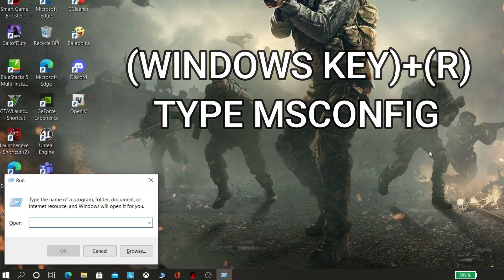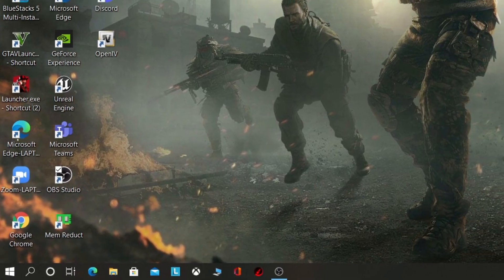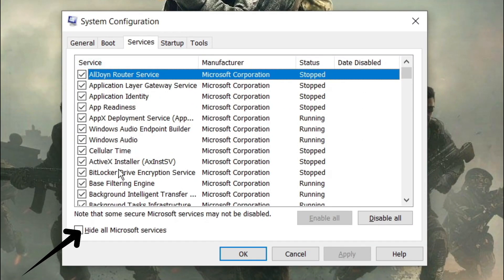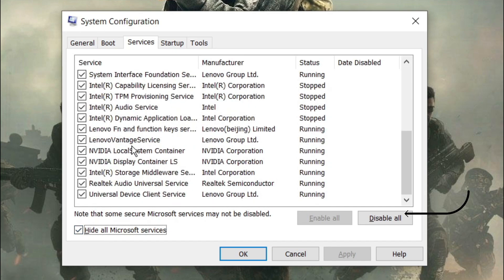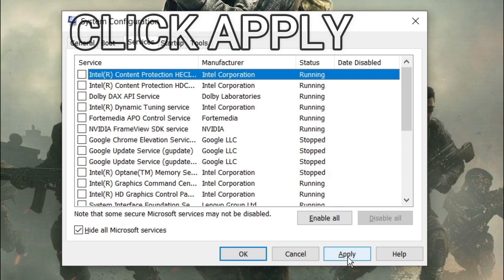Now click Windows key plus R and type msconfig, then click OK. Now click Services. Now check Hide All Microsoft Services. Now click Disable All Services — no problem will occur while doing this. It will just turn off all startup services.